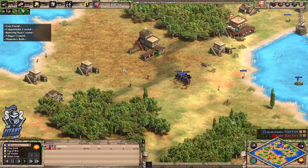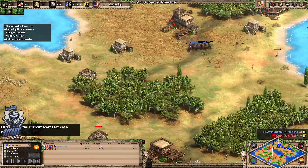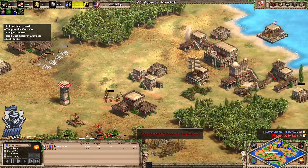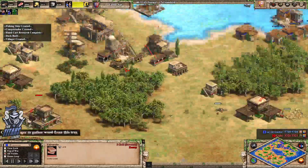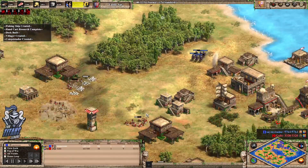Improvement to wheelbarrow is going to really allow yellow to gather an awful lot more, especially considering that eco differential between him and Gabi now — he's up two town centres. Gabi's getting a university and going towards Imperial. She's up to three TCs now. But is it too little too late?